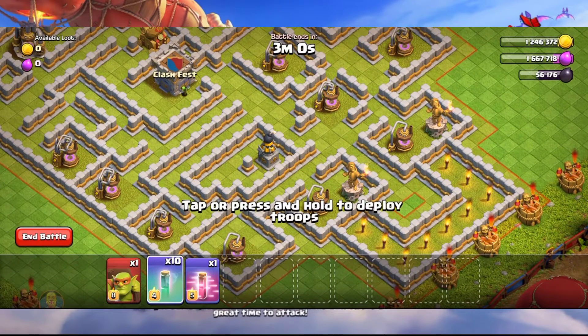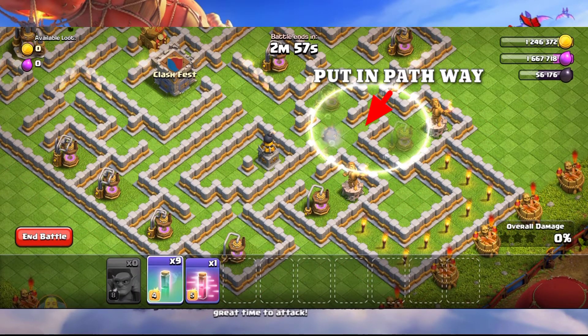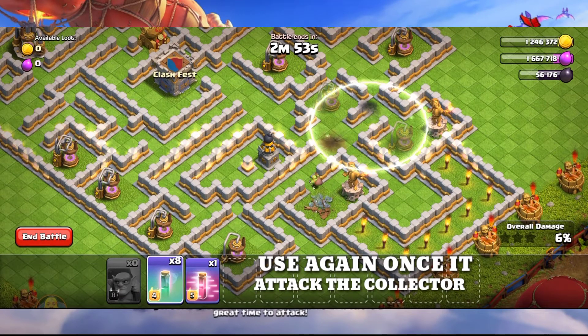How to make perfect stars in Goblin Maze challenge. Put invisibility spell on the pathway, then send the sneaky goblin. When the goblin attacks the collector, use the spell again, then move to the south.